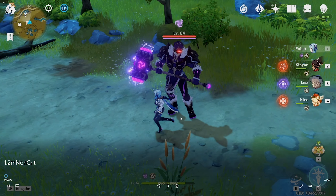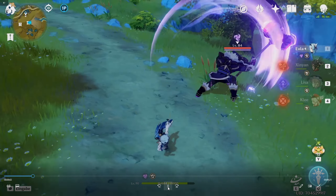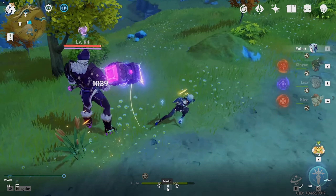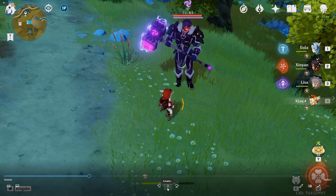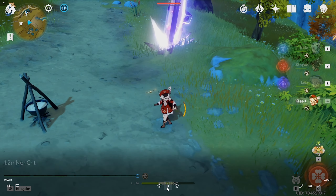Here is the explanation for the 5 million rotation from my point of view. At first I wait for him to do the one hammer on the ground attack, then I get my pine stacks. Then I wait for him to do the triple hammer swing attack, and then I start casting my Klee E at some distance.